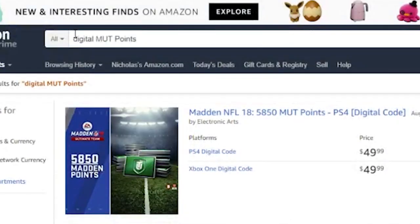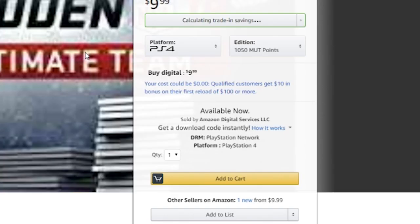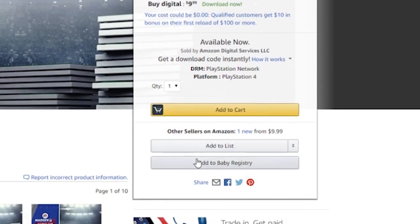Now we're going to go get our code. The first thing you want to do is go to Amazon and type in '1050 digital Mutt Points,' then find your console of choice — for me it's PlayStation 4. Make sure you find the one that says 1050 Mutt Points for your console and click on that. It will still show as $9.99, but make sure you click the right platform and the right game — Madden 18 — and change it to PS4 or Xbox, whatever you want.